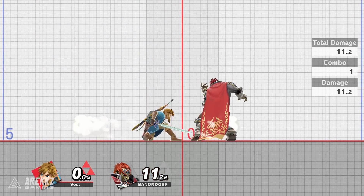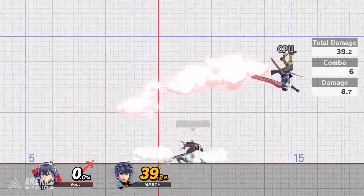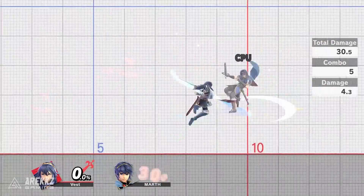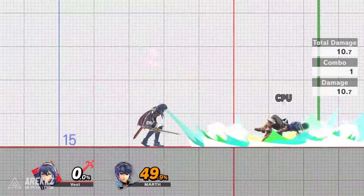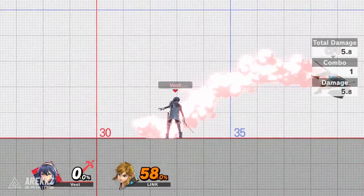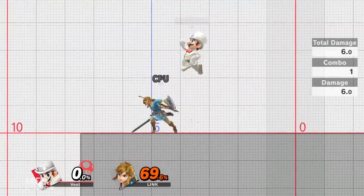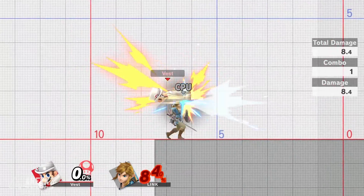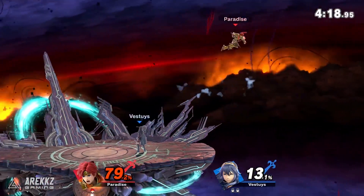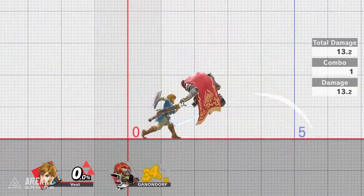You can see what I mean in this example with Lucina. Fast falling at the apex of my rising short hop aerial allows me to chain together multiple neutral airs into a combo, whereas without fast falling this would be impossible. This can also be used as a way to approach opponents on characters that have aerials with lingering hitboxes, such as Lucina and Mario's neutral air. Fast falling in this manner makes it much harder for your opponent to defend against your attack as you are moving much faster than at regular speed. Be sure to experiment with your favorite character's aerials and see which ones work best for you.